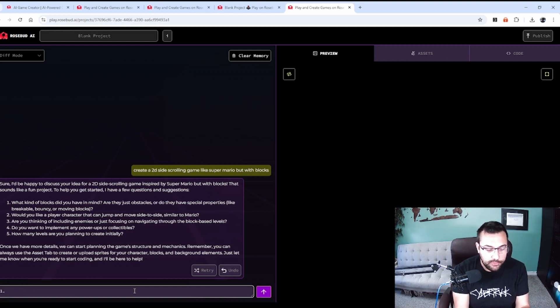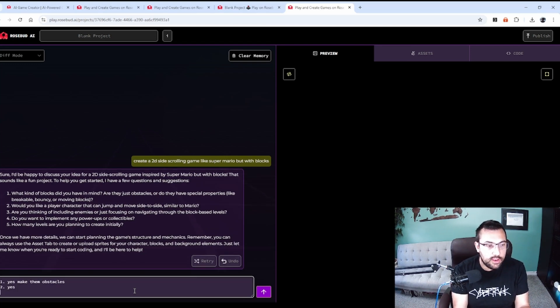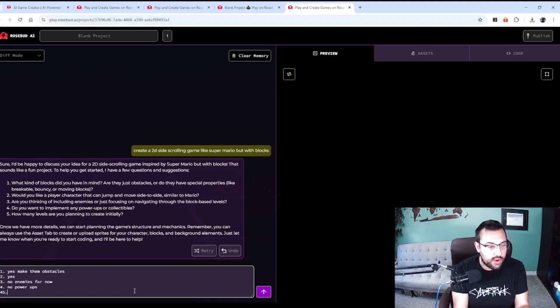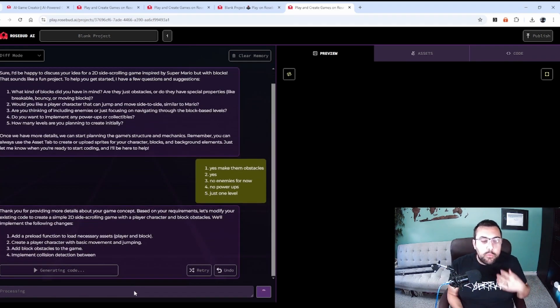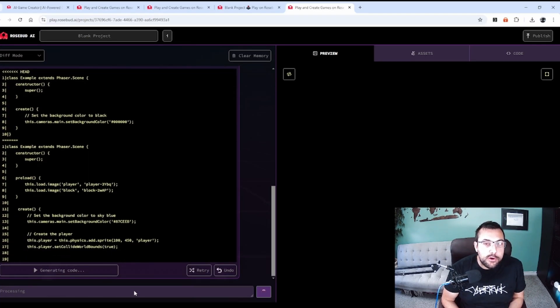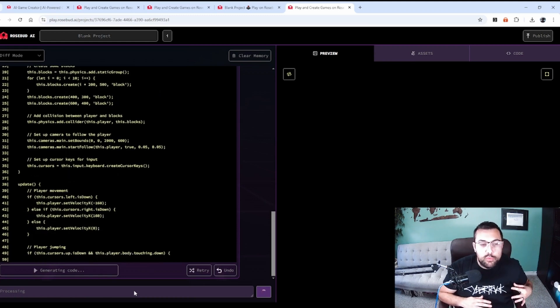The questions are: are they obstacles? Yes, make them obstacles. Would you like a player character that can jump and move side to side? Yes. Any cloning enemies? No enemies for now. Any power-ups? No power-ups. How many levels? Just one level. It's basically asking where we're starting. Now, as you can see, it is starting to build our game. To start, it's not going to be that good — let's give realistic expectations. Generally speaking, you're going to have to prompt it back and forth.